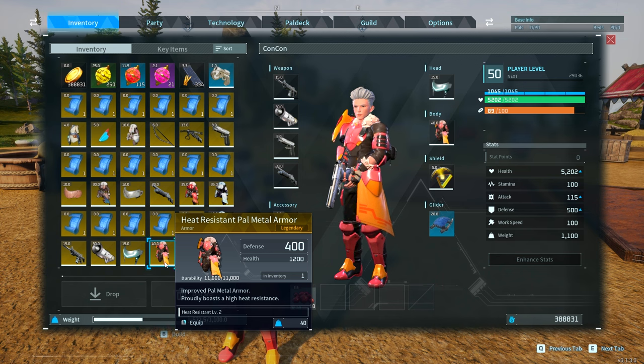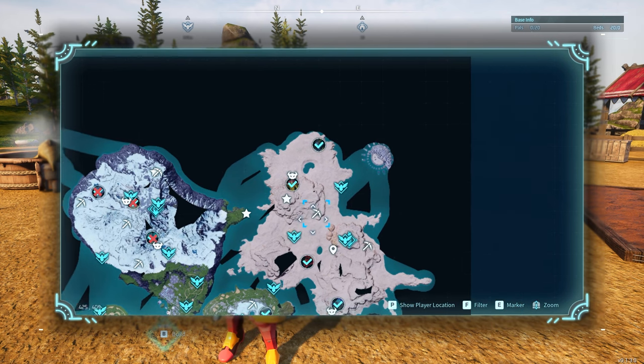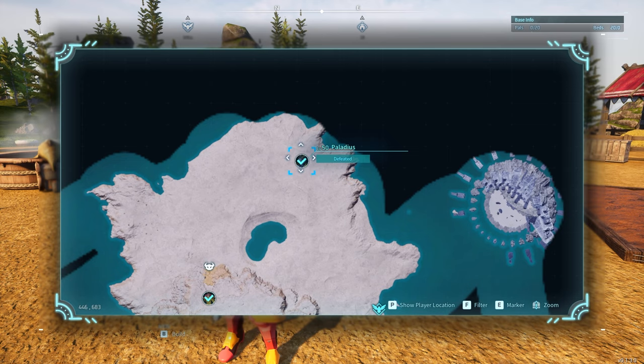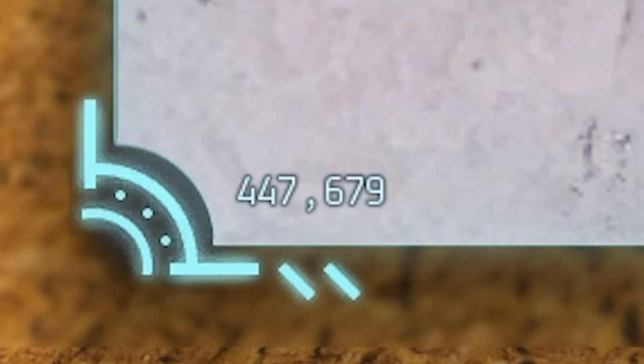The next item is the heat resistant pal metal armor. Legendary quality gives 400 defense and 1200 health. The baseline one has 250 defense and 750 health. This is going to drop from Palladius on the map, at the top right of the desert area, at coordinates 447, 679.